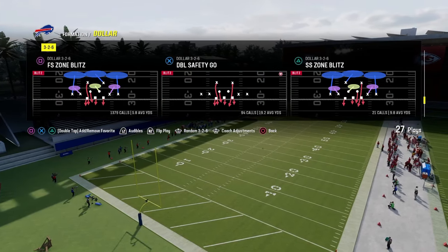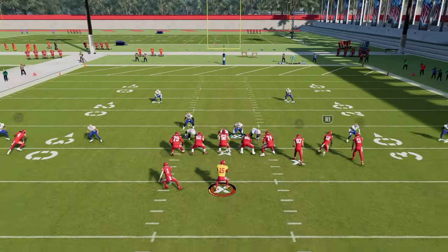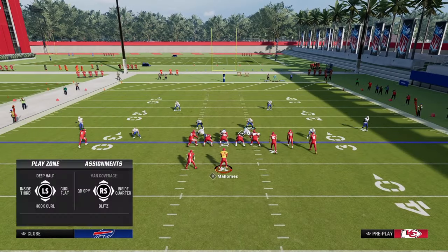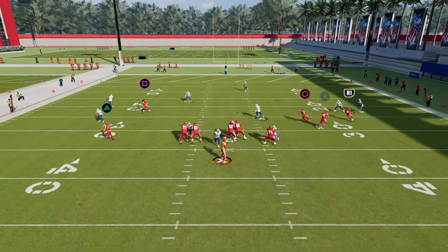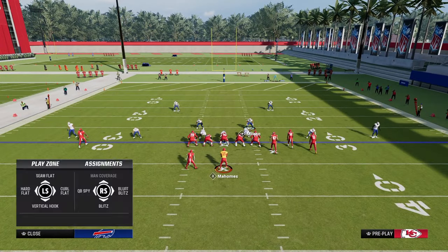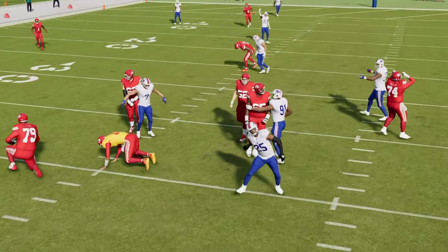The four-man version doesn't work all the time, but if you have a high-agility, high-acceleration smaller safety in that position, it certainly can. You can also back off the slot corner, and sometimes this blitz comes right through the A-gap. The other method I like for A-gap pressure is to blitz five by sending that slot corner — and as you can see, this blitz almost always comes in.